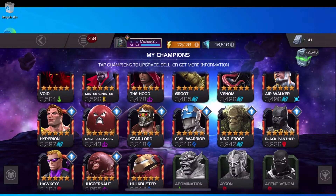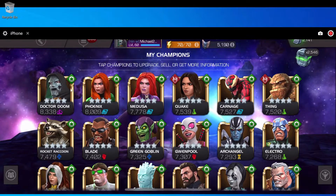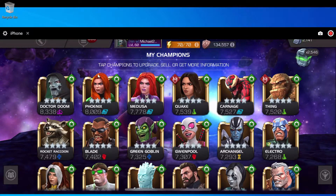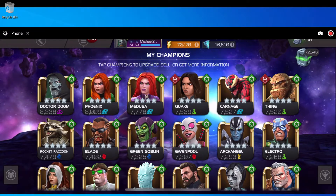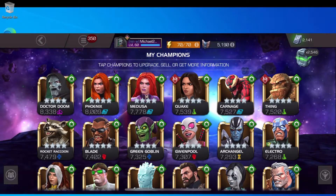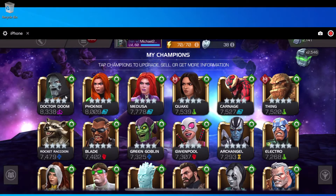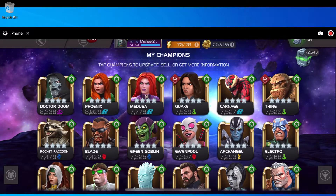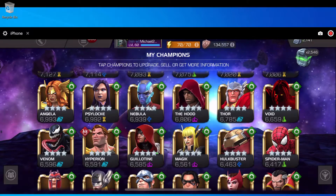On fight number 11, I switch back over to the 4-stars, very purposely. I count backwards — the last group of 4-stars to go will be Doctor Doom, Phoenix, and Medusa. When I win with those three, I will be at fight number 18, and then I switch over to my 6-stars. So I go from fights 11-12, 12-13, 13-14, 14-15, 15-16, 16-17, and then 17-18. I'm going to start here with Nebula and go up, sometimes starting with Void as well.